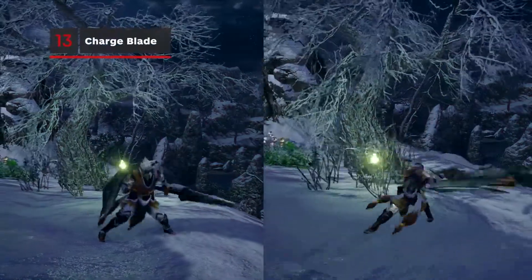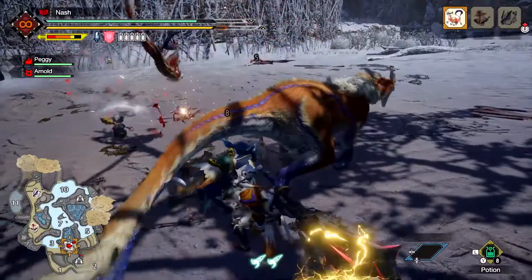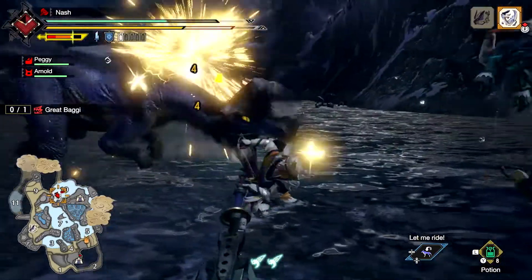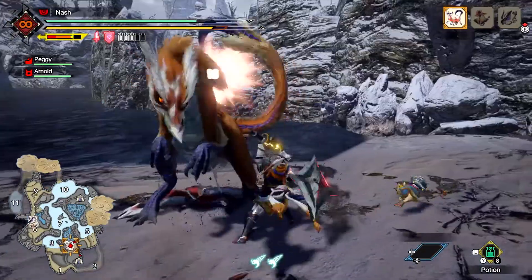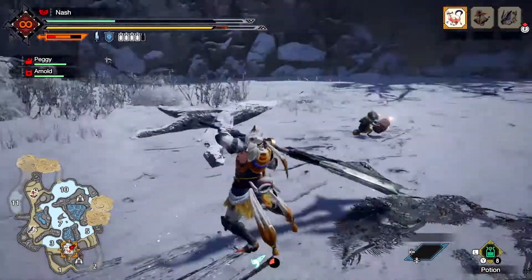Split into two modes — Sword and Shield mode and Axe mode — the Charge Blade is powerful but tough to master. Use sword attacks to build up energy, then use that energy to charge phials and perform powerful elemental moves in Axe mode. Performing elemental boost improves Axe mode's power, while entering sword boost mode stops attacks deflecting. Use the Morphing Advance Silkbind attack to switch between modes smoothly.